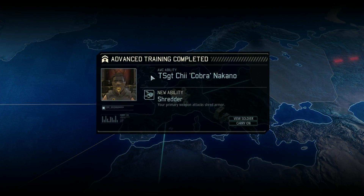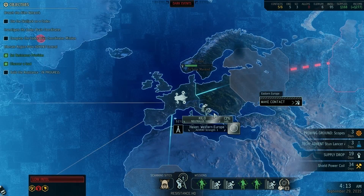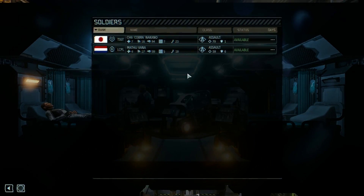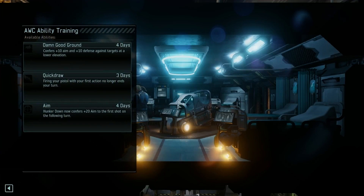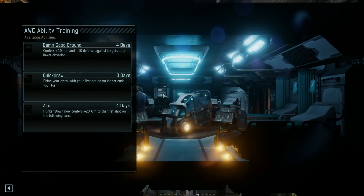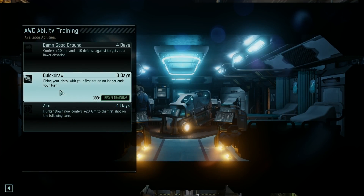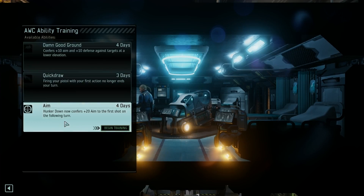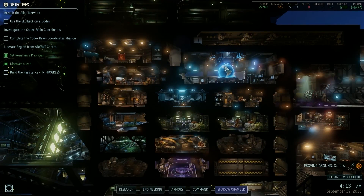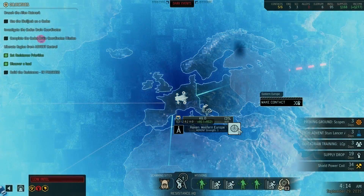All right — she's now a shredder, carry on. I don't know if there's any more people left but there should always be someone in training. Mathage — what is Mathage? Mathage is an assault. Cover, damn good ground, never up, quick draw. Fire pistol no longer ends your turn — that might be good. Just make sure I put a pistol on that person. Let's hope for a mission to fire.